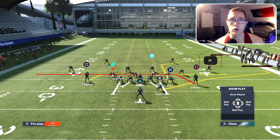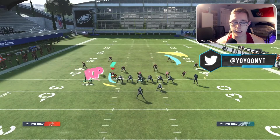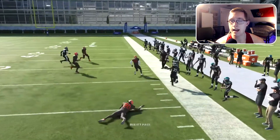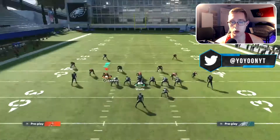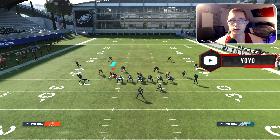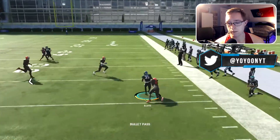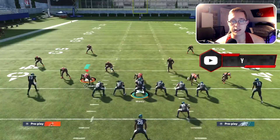Against cover four drop — dollar three-two-six — I see the cornerback is there as a defensive back, so I watch him drop out and throw the table route to Boston Scott. He breaks a tackle and nearly gets a first down. The table route is money against cover three or cover four because the defensive backs drop so far back that it gives you space in the flats. Running it again, we thread the needle for an easy ten yards.